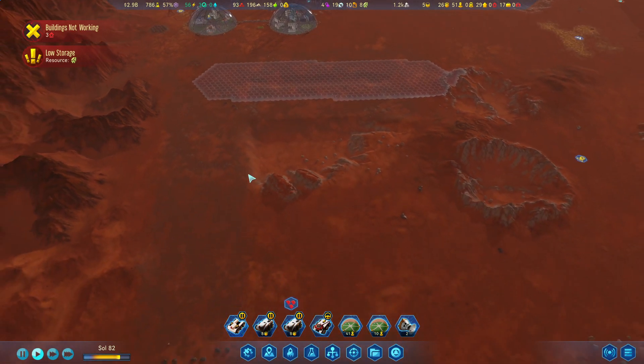New colonists have arrived — welcome to Mars! Maybe in this one — we've got the smart complex, maybe we do that, then do the school and maybe the university. Just kind of have this as a... not sure what I want to call it.